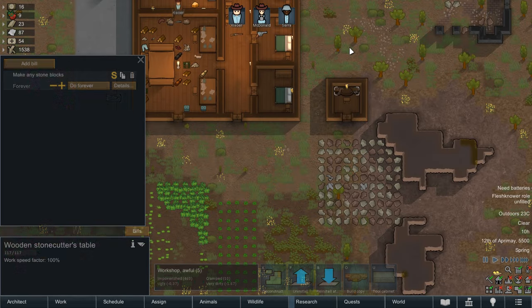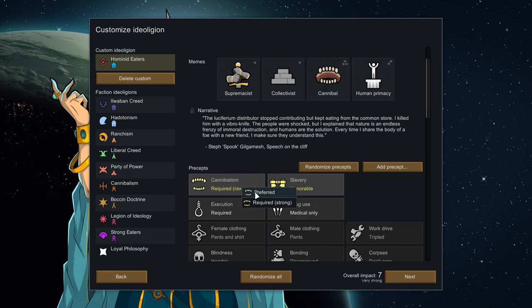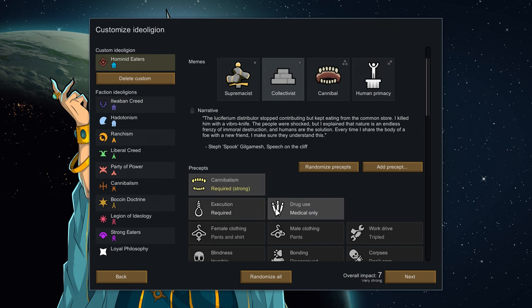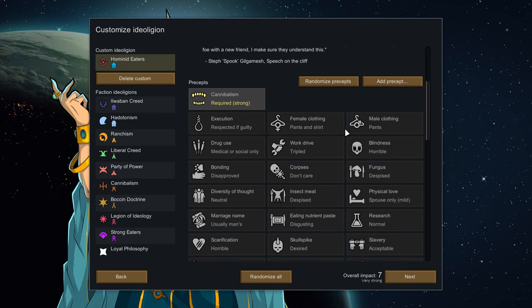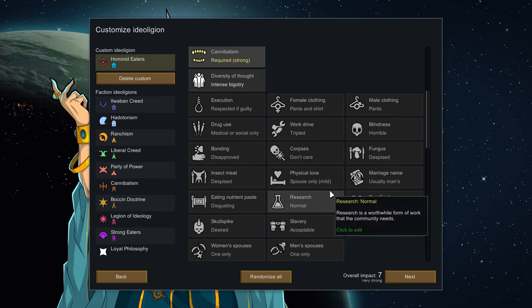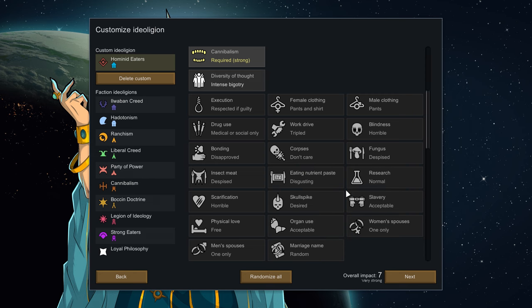Let's talk about what these memes are actually impacting: Presets. These are what you tweak to encourage or discourage certain behaviours and acceptable actions within the colony. The memes you've picked will form the initial outlines or rules of your presets, with you then being able to further tinker with them or add in extra ideas that may fall outside your chosen memes. Some choices, such as a colonist's attitude towards eating nutrient paste, can only be altered if the required meme — in this case transhumanist — has been selected.